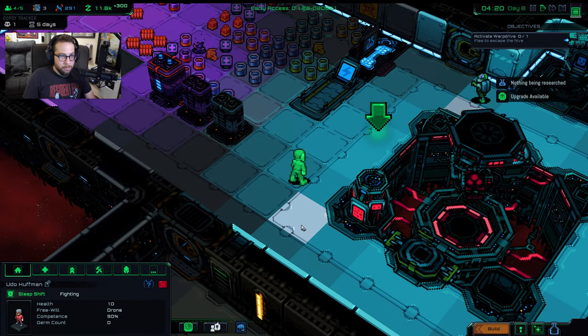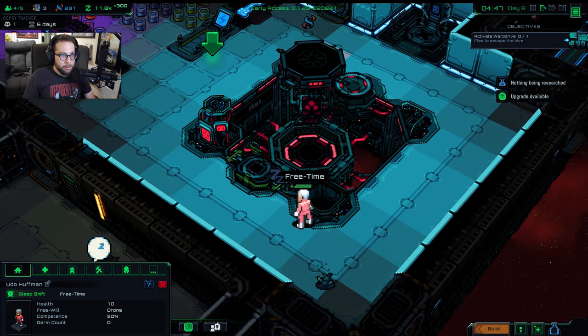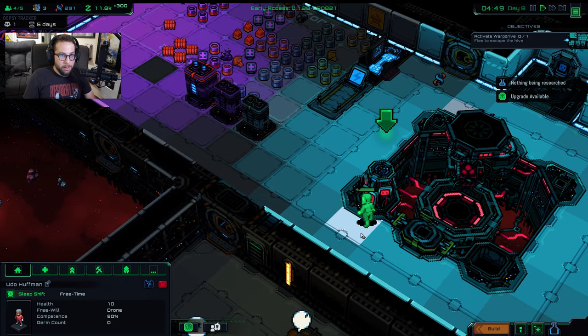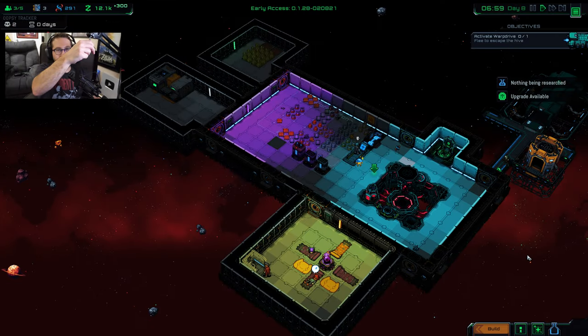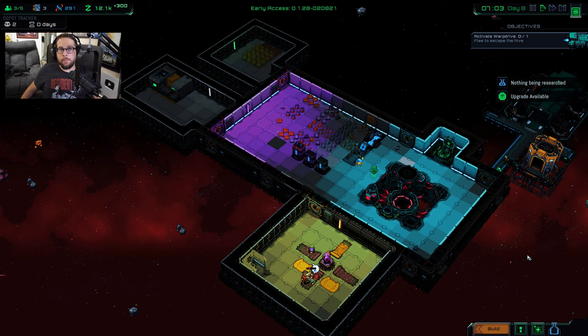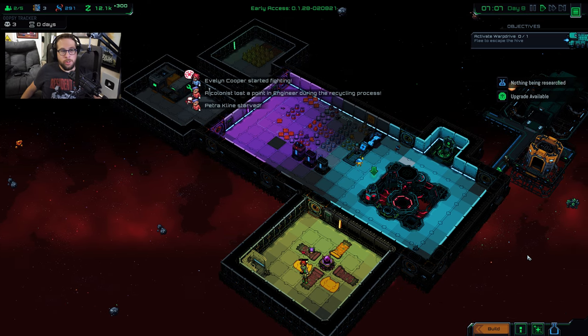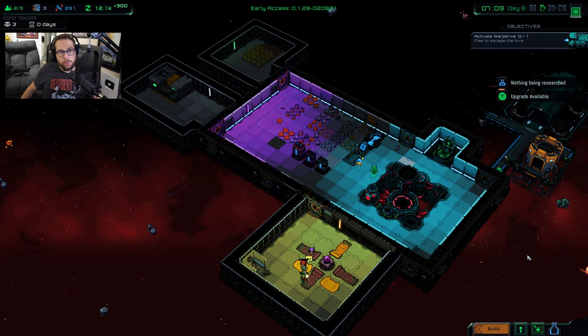Two zombies now. He saved the day — good job. Well, everybody's napping, so that seems like a good spot to wrap this up. We survived some zombies, we built some stuff. There's probably 90 other ways you could go about starting in this game, but that's just the way I play it.